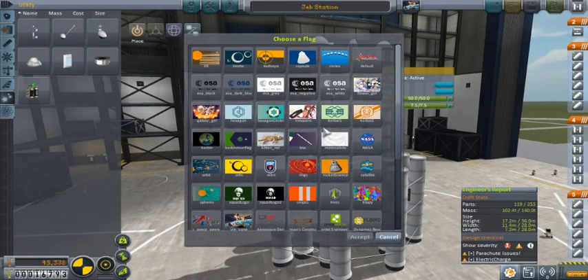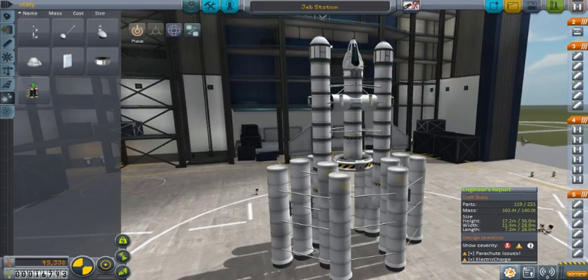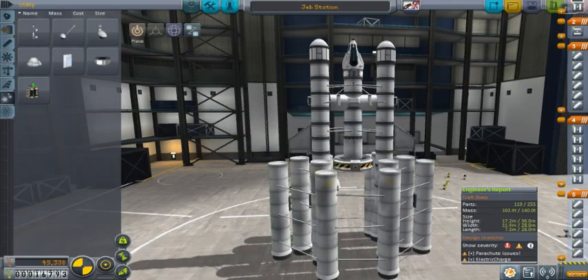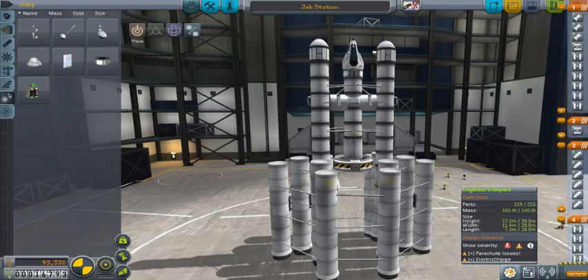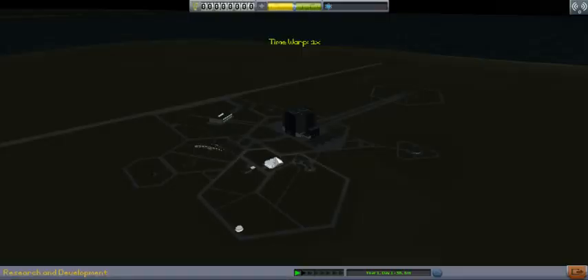Alright guys, we're back with Kerbal Space Program. This is part 6 and this is our brand new Jeb Station. It is the very first thing we're going to attempt to do with Jebediah, and this is something I want to keep in space. It does not have any docking ports, so it's not actually a space station, but it's going to work good enough.